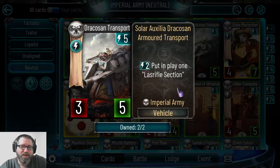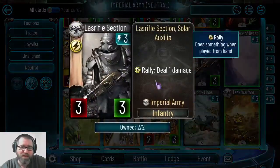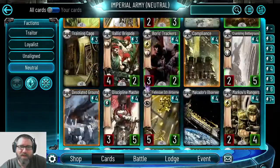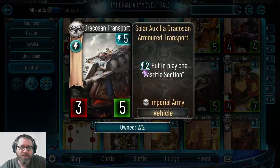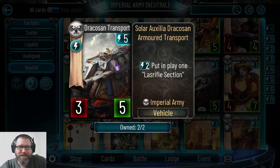Draco's Transport Pass is not great — it's a five energy vehicle with an activated ability that puts in a Last Rifle Section. The problem is you don't get the rally effect, just the three-three. So you're paying two energy to put a plain three-three on the table with no frontline or other effects. Not great.